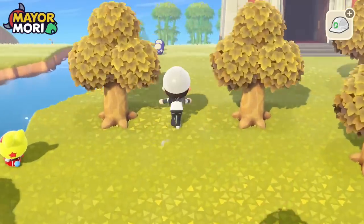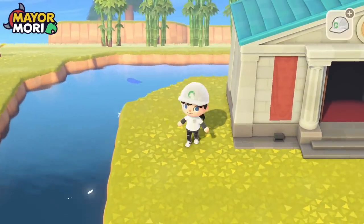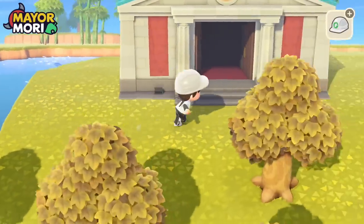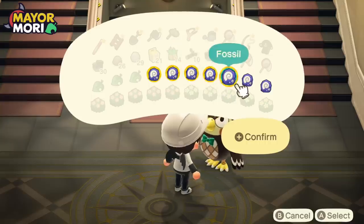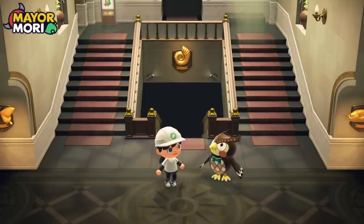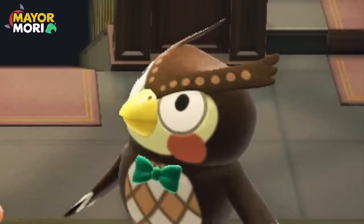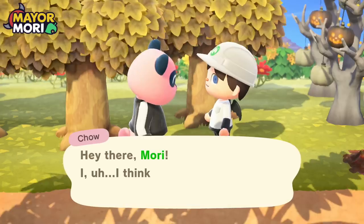Okay let's grab these fossils from yesterday and just get them appraised quickly because we need to pay off our bridge. Blathers: oh what would you like me to assess? We've got seven. Blathers is like, why are you never donating fossils — you can just tell. It's like, oh this is something that's not part of our collection, why are you not donating it? Hey Chow, hey there Mori. I think I had something to say just now — oh yeah... nope, there it goes again.